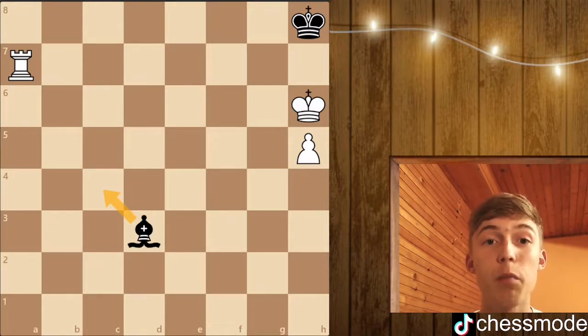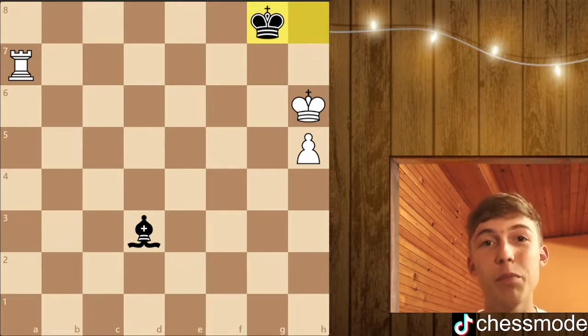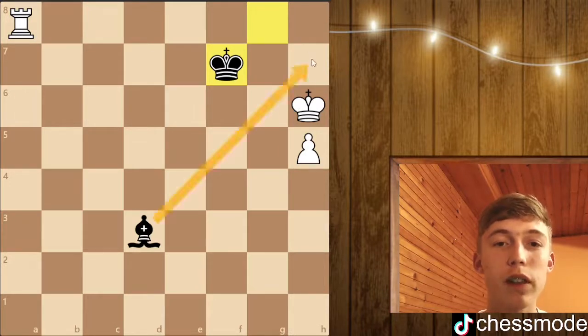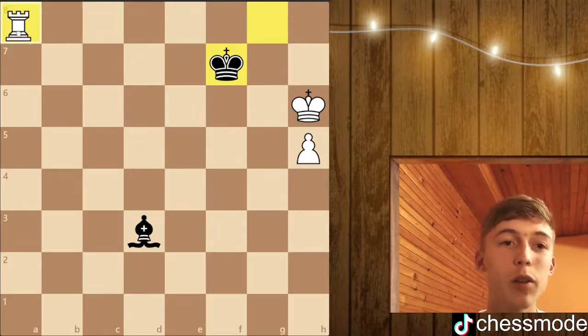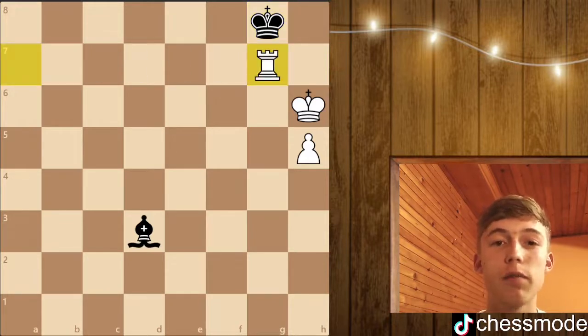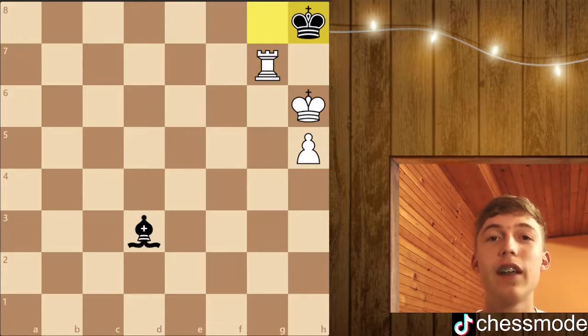The drawing plan here for black is to temporarily leave the corner with the king by playing king to g8. The point is that if the rook tries to check you, you just go to f7 and white can't move the king forward because this bishop is cutting it off, so white has to check again and you just go back.